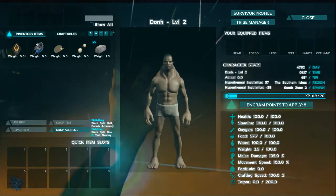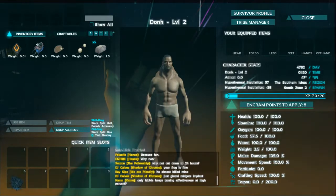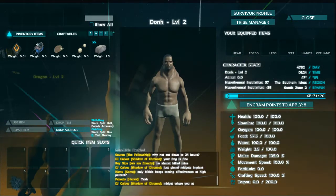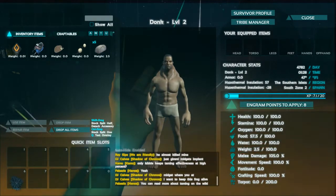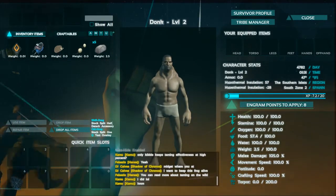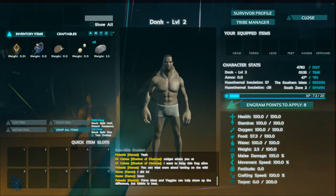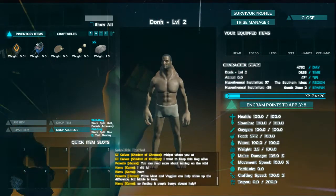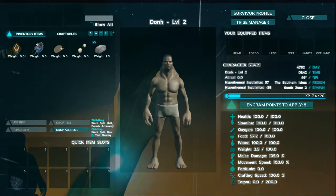Fortitude is one of those things I underestimated at first. Dragon used to have 40 points in fortitude, and I thought he was wasting his points. But one time we were up on the mountain in the snow when it first came out — he was just fine, and I froze to death. That convinced me to rebuild my character with more fortitude.